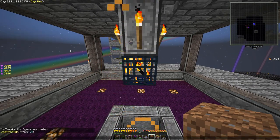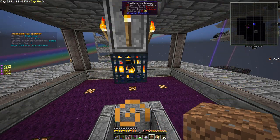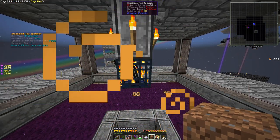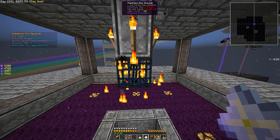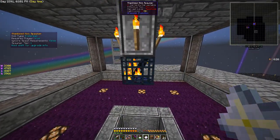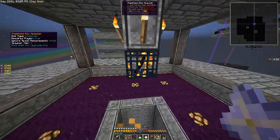The next order of business — you can see here on the WAYLA overlay: mob type enderman, requires player true, ignore spawn requirements false, spawner tier one. What we want to do is increase this a bit — we want to not require the player at all.